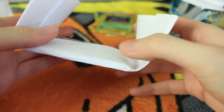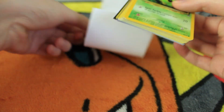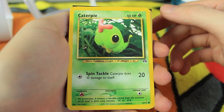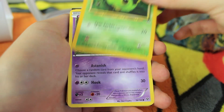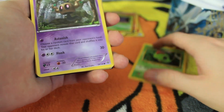Let's switch back to the new audio now. With the new audio, let's get to the second pack — we've got nine more of these to go. This might be a bit of a long video, but because there are so many different cards from so many different sets, I really don't want to rush through things. So here we have a Caterpie from one of the Neo sets — Spin Tackle, Caterpie does 10 damage to itself.